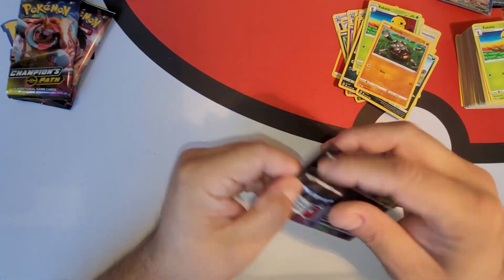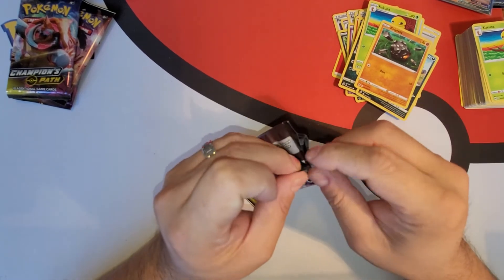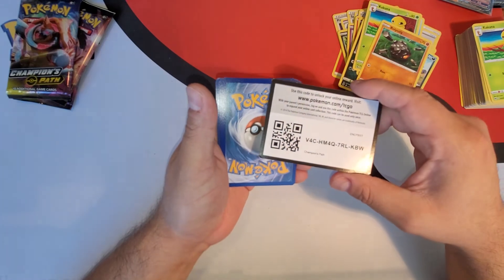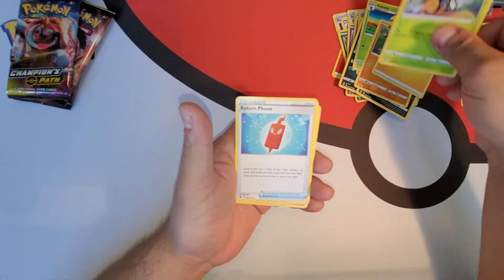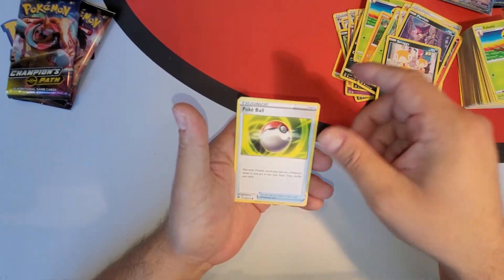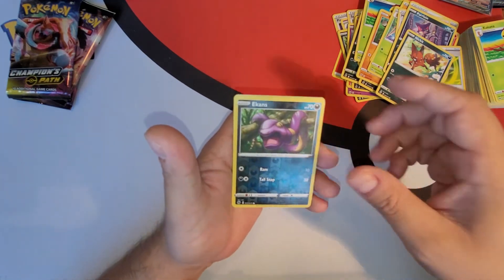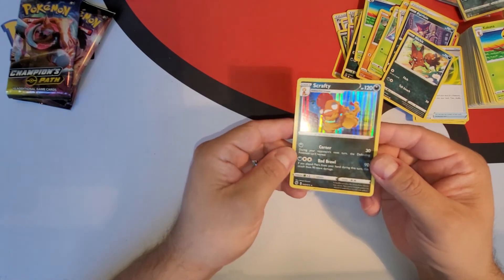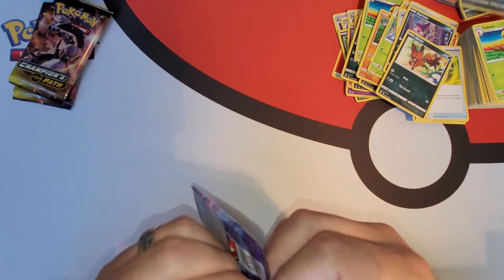Pack number seven. Code card. Let's get it — energy, Beedrill, Rotom Fan, Milo, Sinistea, Purrloin, Scraggy, Poke Ball, Nincada, reverse holo Ekans. And a holographic Scrafty. Go ahead and sleeve that up — everybody, I sleeve up all the reverse holos and holographics, I want to keep them in good condition.